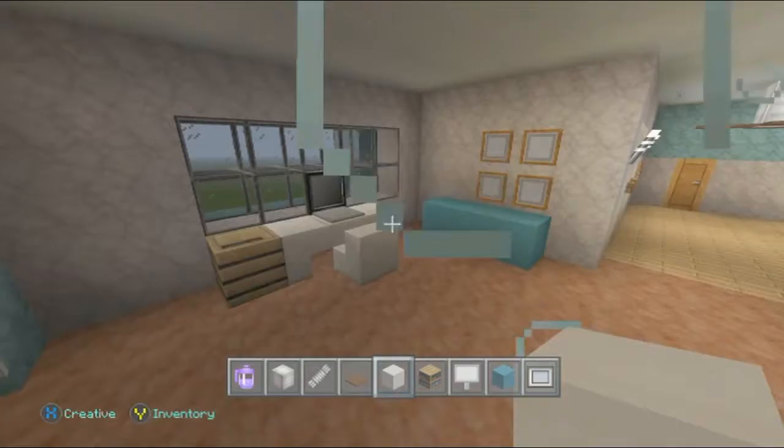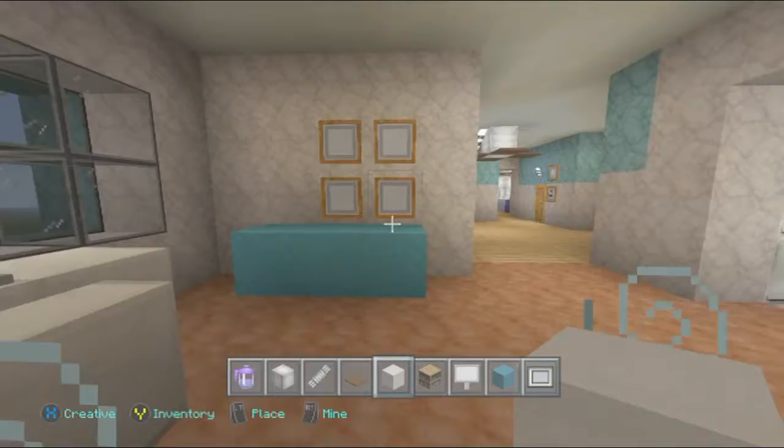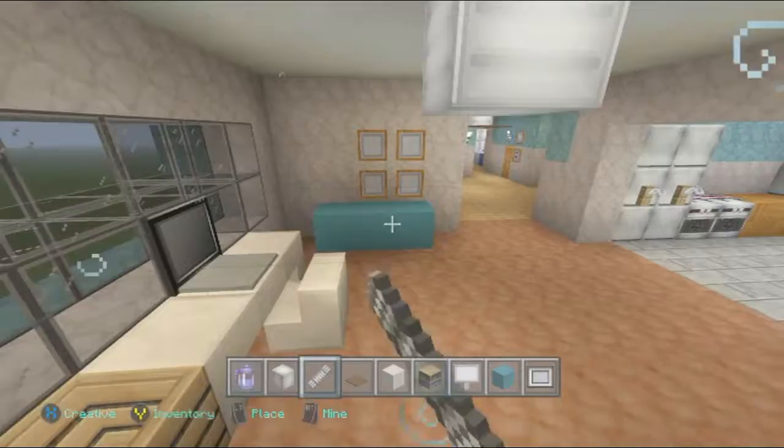Then what I'm going to do is come over here and make this second light fixture — the placement is so awkward on these. What I'm doing here is I'm just going to come here, looking directly at the item frames on the right, and come over here and align myself just to the left of that laptop, look straight up, and place some glowstone. And this is going to be the second light fixture with the fan on it.